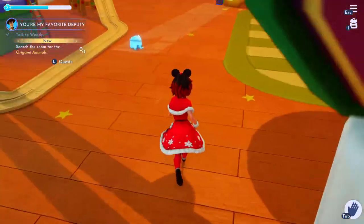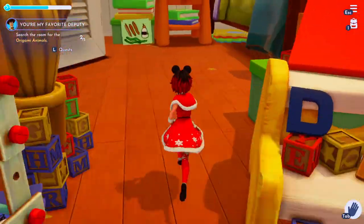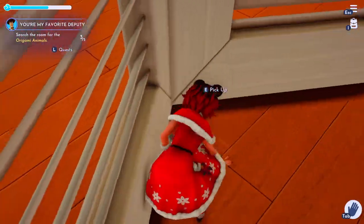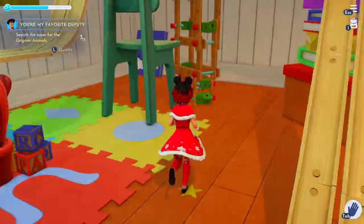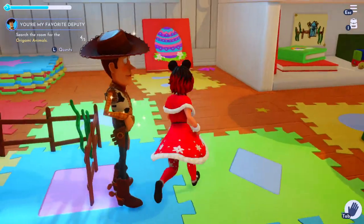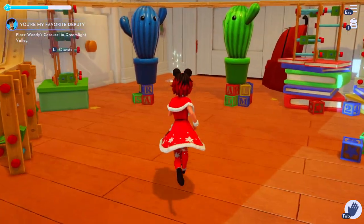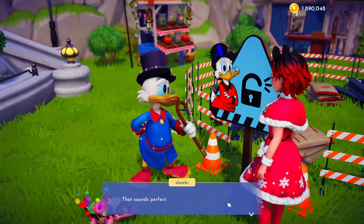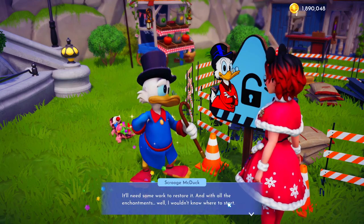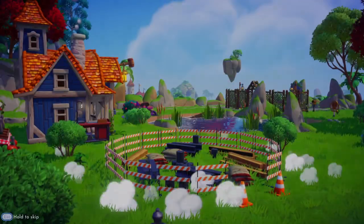Now Woody's going to be down at the farm. Talk to him again and he'll tell us that we need to find her origami animals. There are two elephants right here, and going back into the closet there is a little origami turtle. Straight across from the farm and tucked behind the right corner is the origami penguin. And then right to the side of the farm is this cute little butterfly. That is the last part of getting them both to your valley — now we just have to head back and place Woody's carousel anywhere we want. This will cost you another 10,000 coins, so in total you're going to need 20,000 coins and 7,000 Dreamlight to bring them both to your valley.